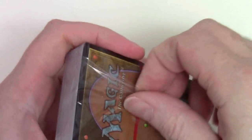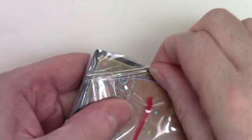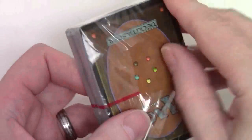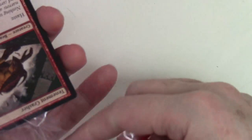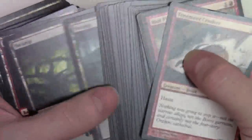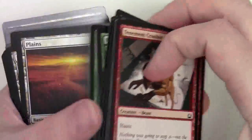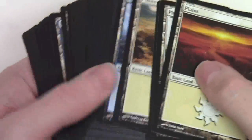Within one of these other packs is the rest of the land. Let's make a guess and see what this first pack might be. There you go — there's the rest of our land, bringing our land up to 100.